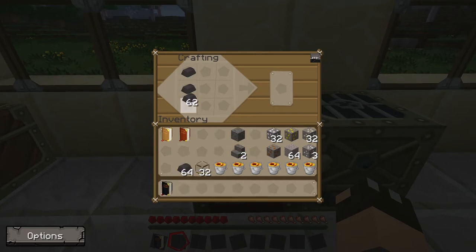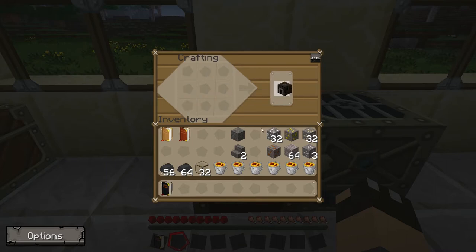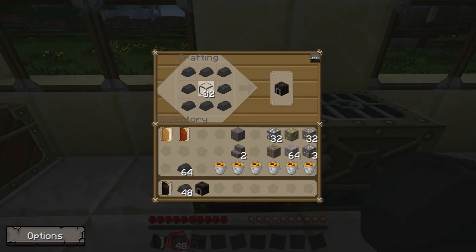We're going to start off by making the smeltery controller, which is just made by putting seared bricks around the outside of the crafting table. Then we do the same thing but leave the center block and put a glass block in there, which gives us our seared tank.